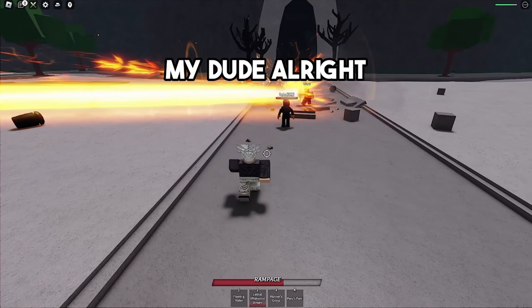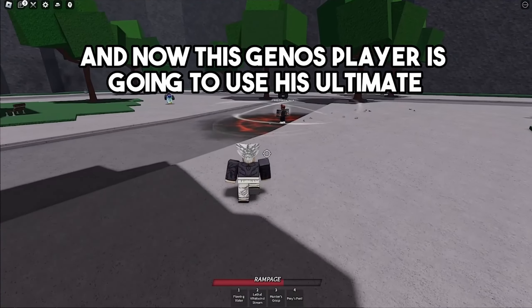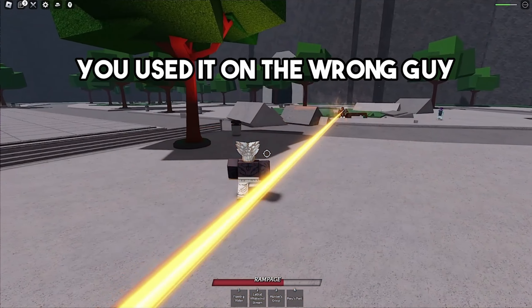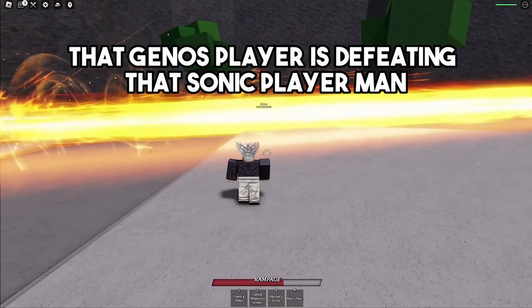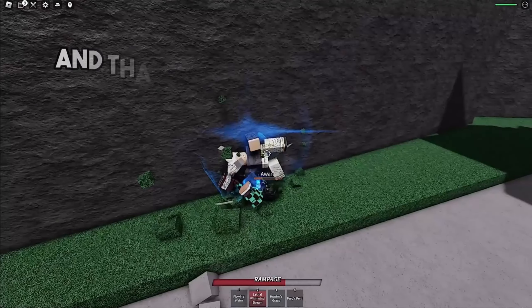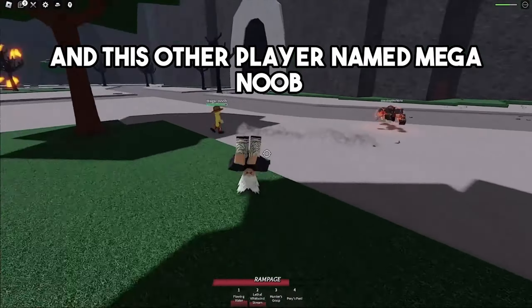Who's our next Sonic player? We got this Sonic player right here named Aware, and now this Genos player is gonna use his ultimate — he used it on the wrong guy though, he was supposed to use it on the Sonic player. But there we go, that Genos player is defeating the Sonic player. I'm gonna come in for the assist and that Sonic player goes down, defeated by me, that Genos player, and this player named Mega New.